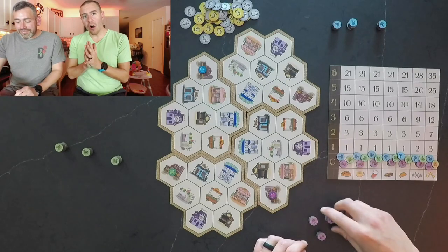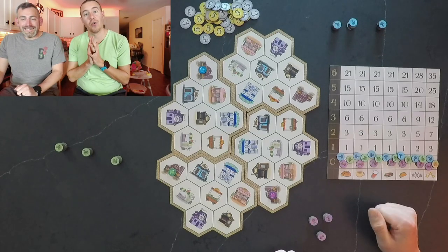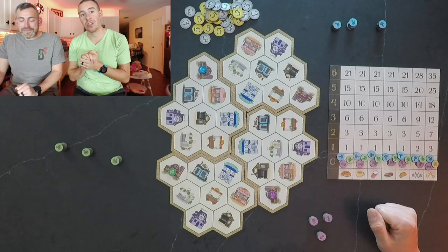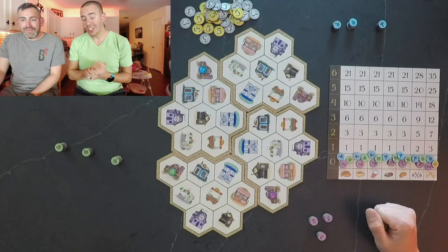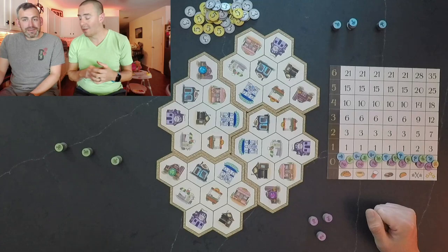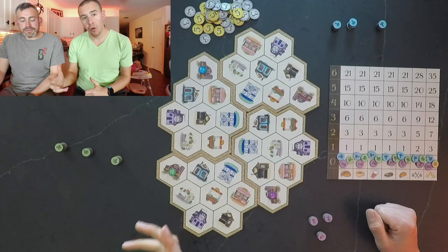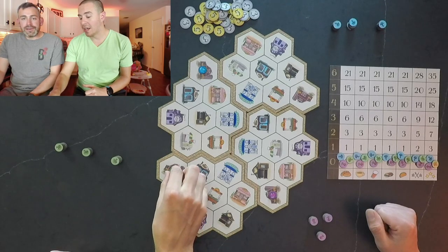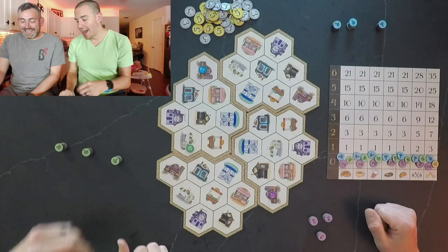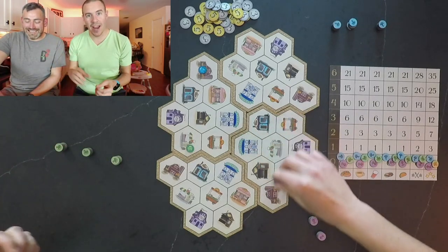We're playing this game over three days in preparation for the Evenfall Festival. We are vegetable owners trying to deliver our vegetables to various restaurants throughout the town. Each day you'll have a stack of vegetables — six in the first day, six in the second, and seven in the last. On your turn you can move, which consists of moving one hex as a coast, or you can rush by moving two or three hexes but you lose a day's vegetables as they bounce out of the basket.